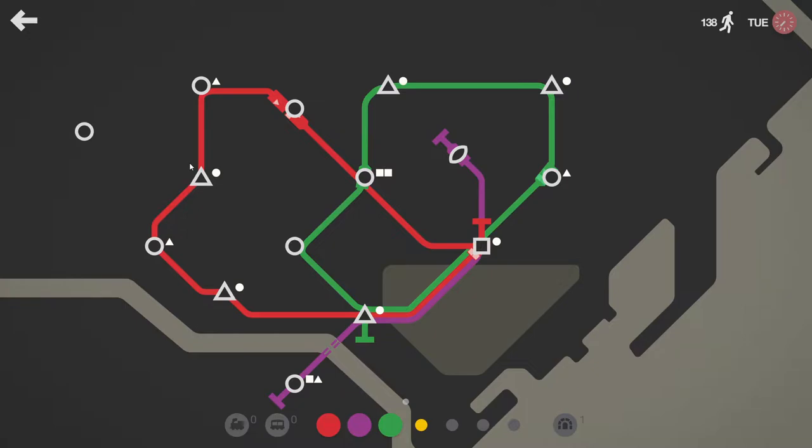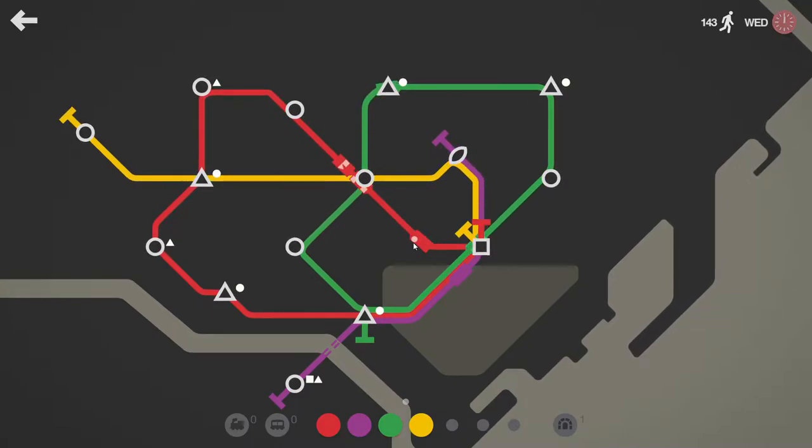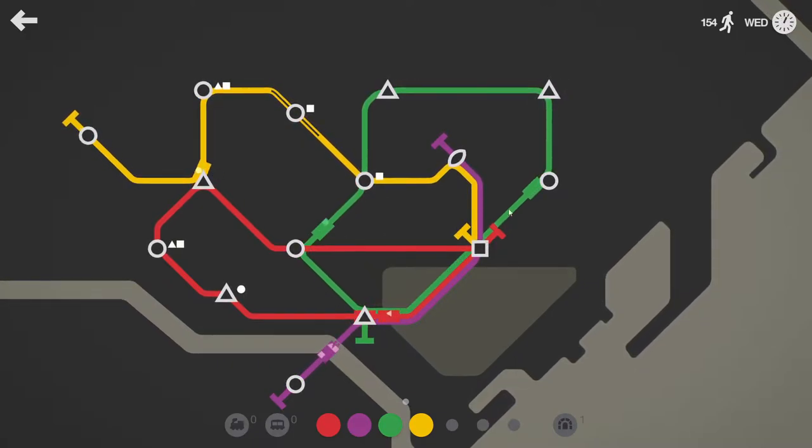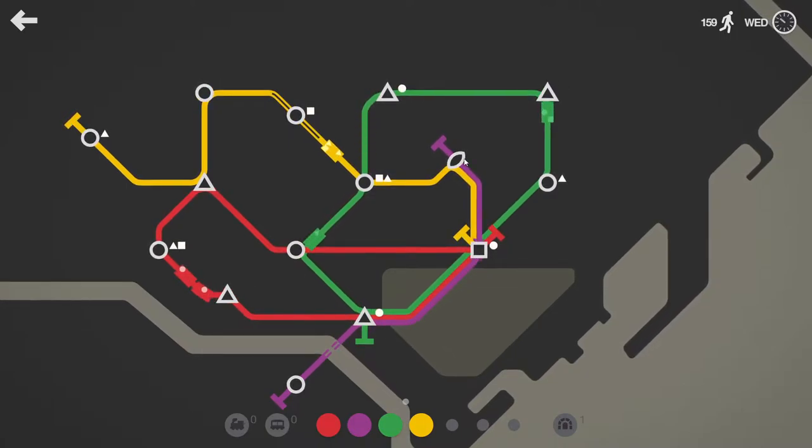We made the yellow line and have it going through here. Take a train off of the red line. Have the red line going along like that, then we can have the yellow line going through like that, and the purple line going to that. An ellipse as well just to take some of the pressure off of the yellow line.